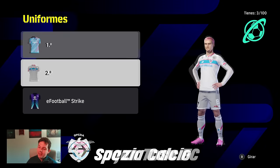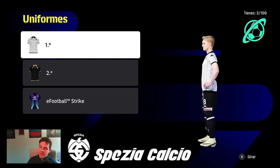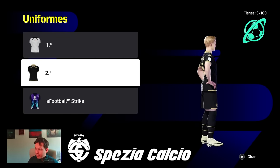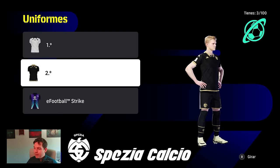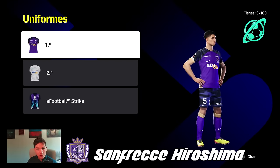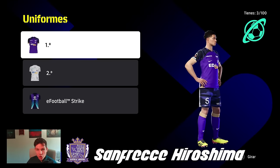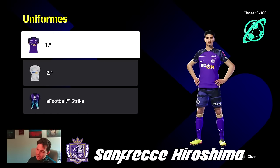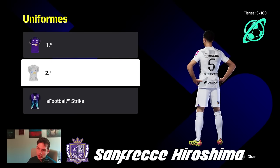Coming up to the last few — 20 in total. Spezia Calcio have gone for white and black and then black and gold. It's effortless — you cannot go wrong with white and gold, white and black, or black and gold. That's how I would design kits. Then rounding off with Bellingham in a Barney the Dinosaur purple — the pattern is quite faded but I do like the second kit a bit more.